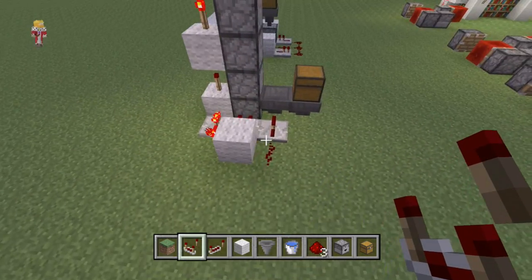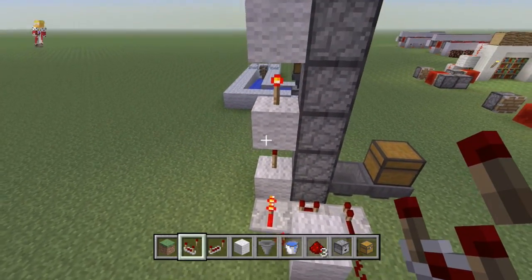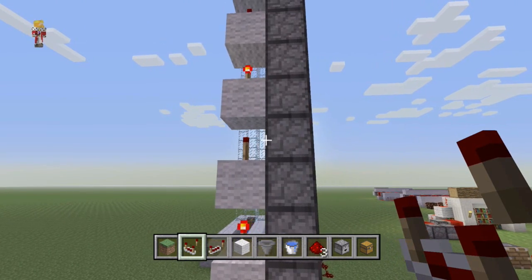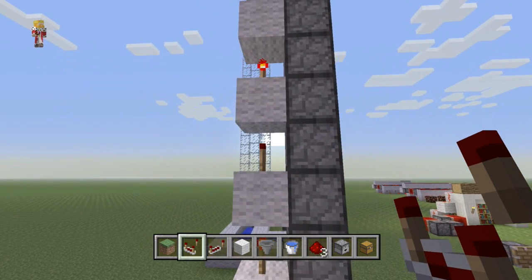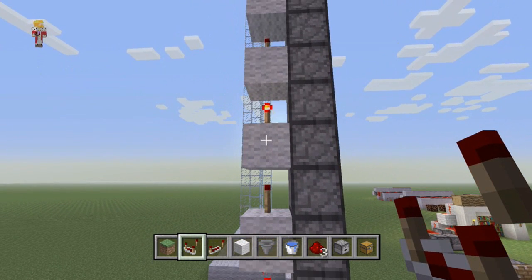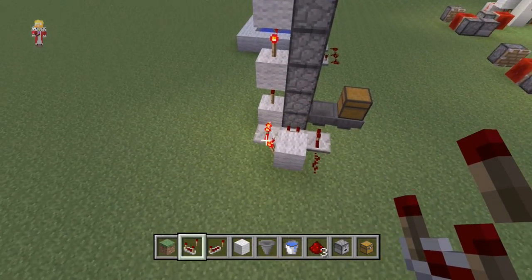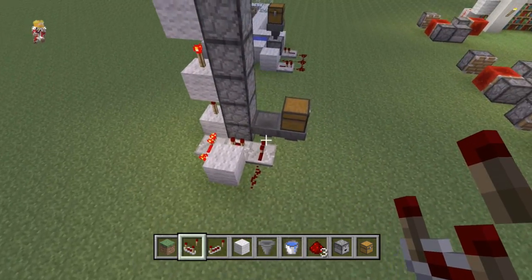So how does this work? Well, these redstone torches up the side — each redstone torch is basically powering two droppers, because it's powering the one it's next to, and it's powering the block above, which powers the dropper as well. That's how we can do this one-wide redstone channel going up the side.